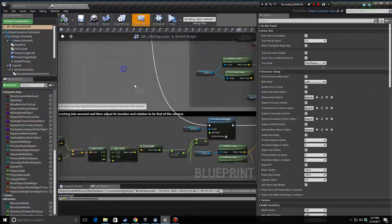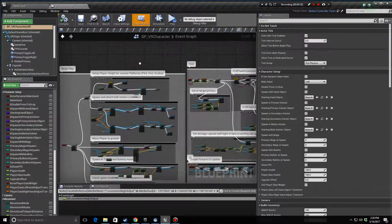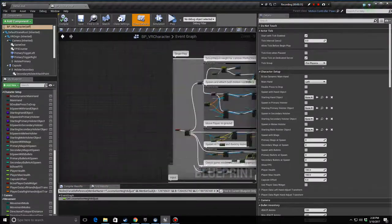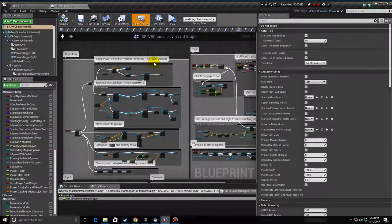I'm going to go through the variables and some of the functions and give you an overview of what's going on, what we're doing, what you should change, what you shouldn't change, and how it all works so that you can better make your own changes for your game.